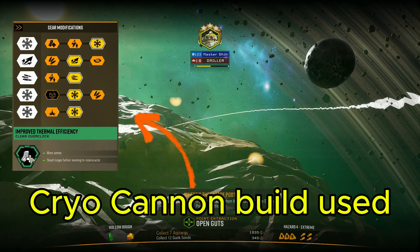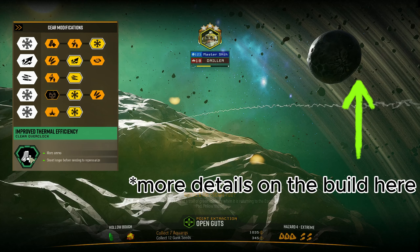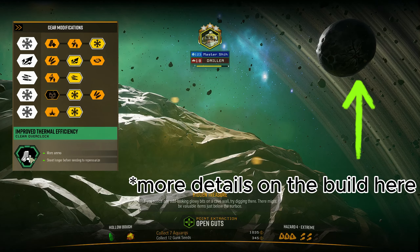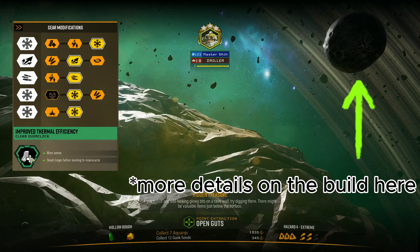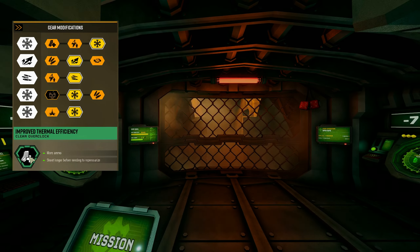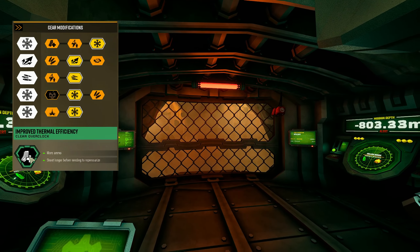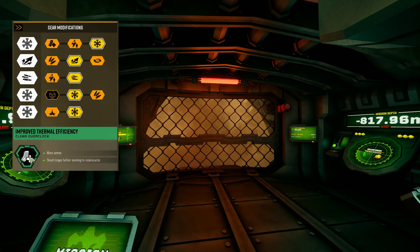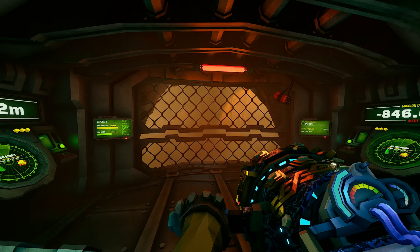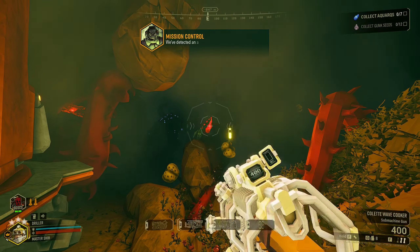Okay guys, we're doing a Hazard 4 mission — it's a point extraction mission in the Hollow Bough, one of my least favorite biomes in this game. The reason we're doing Hazard 4 is because it offers a good challenge but it's also a really completable mission solo, instead of going Hazard 5, because I'm admittedly not that good in this game.